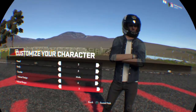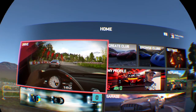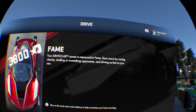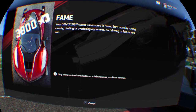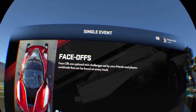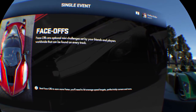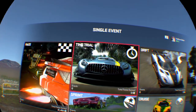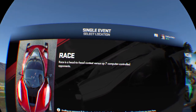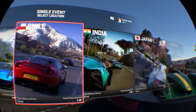Your DriveClub career is measured in fame — earn more by racing cleanly, drafting, overtaking opponents, and driving fast. Stay on track to avoid collisions and maximize your fame earnings. From the Drive menu, you have a Tour, single event, random event, and online multiplayer. In a single event you can do a race, time trial, sprint, drift, or cruise. I'll go ahead and do a race — I'm sure I'll struggle since this is only my second race, but it feels nice and smooth.